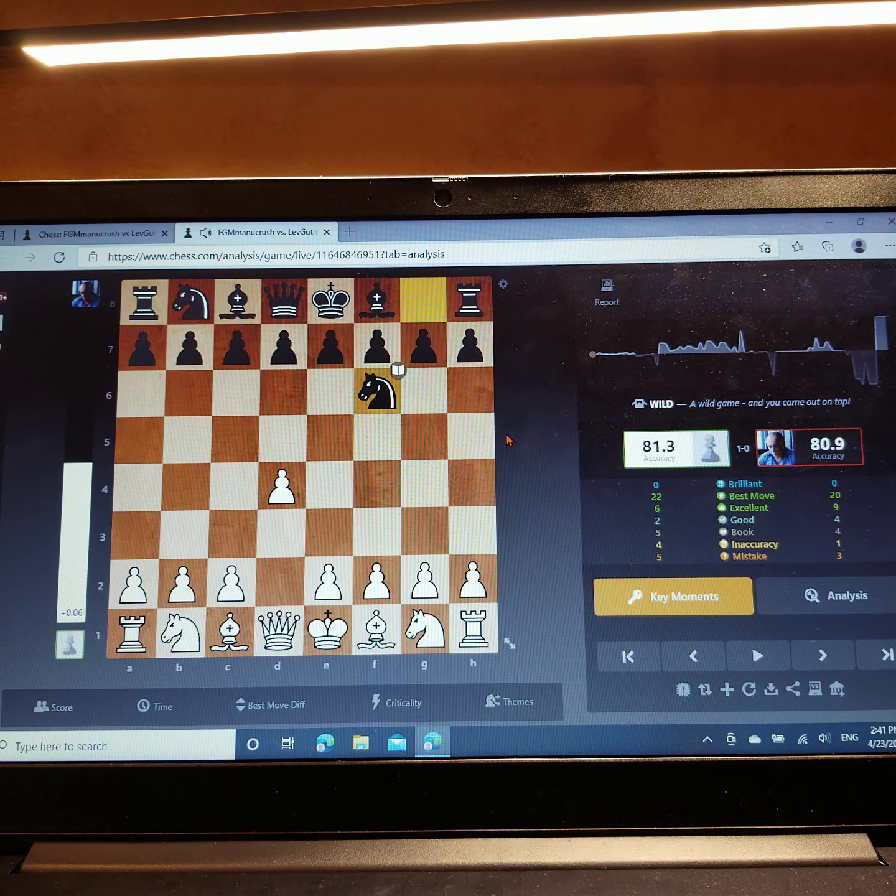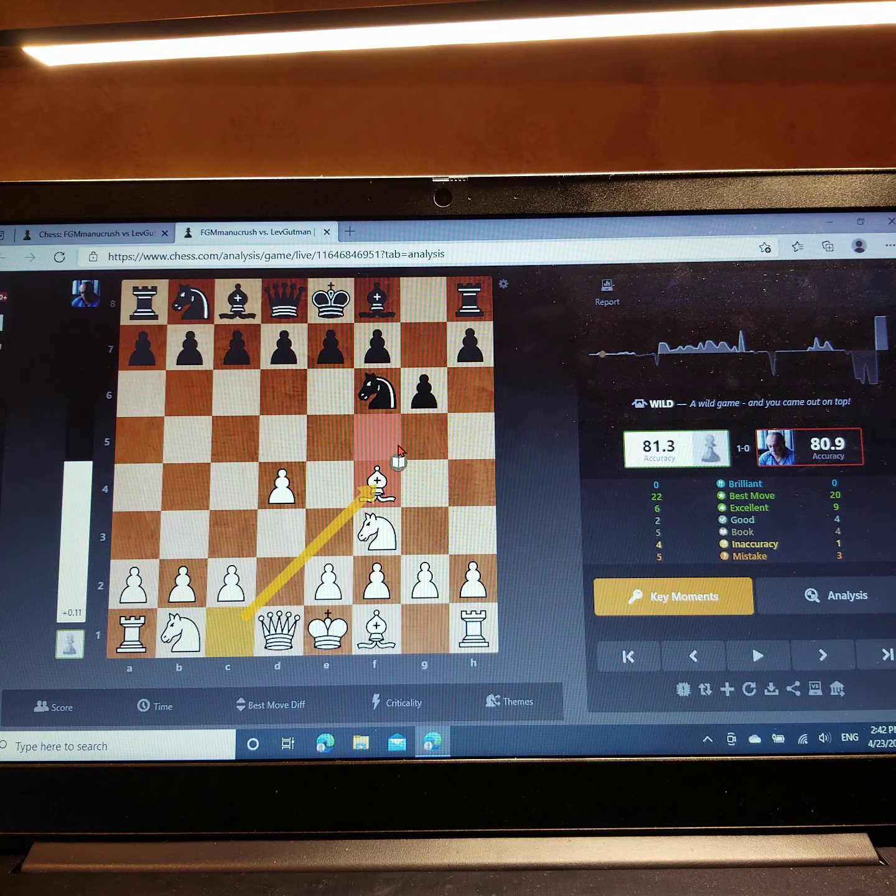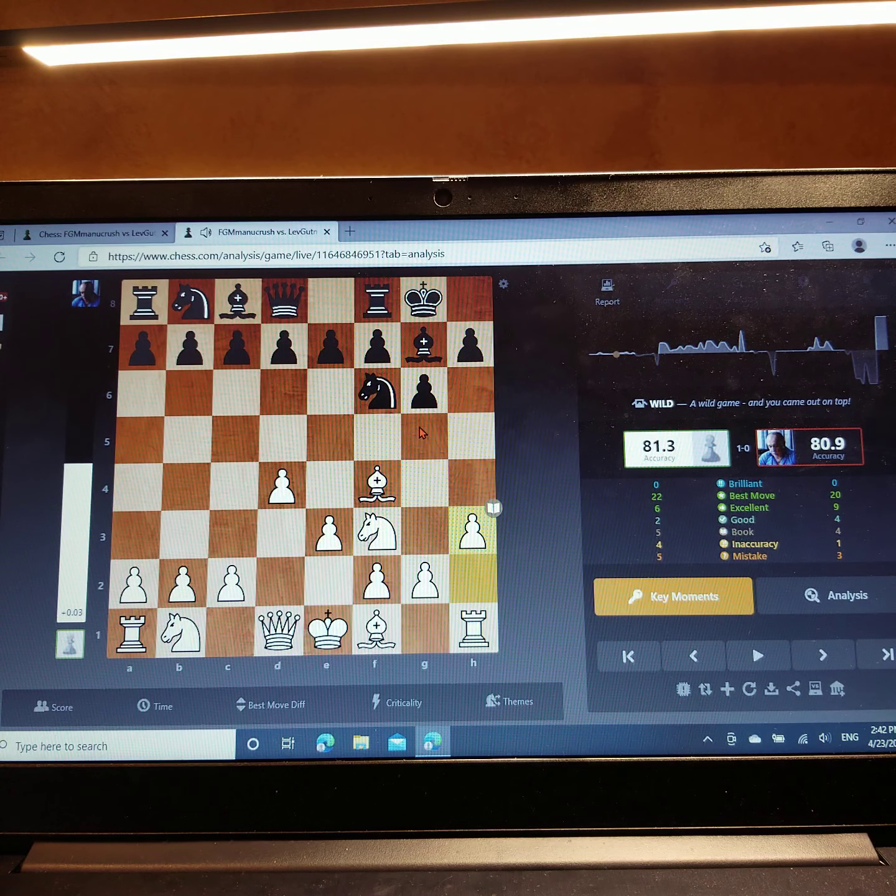d4, knight f6 — getting the knight out to control the center squares. Knight f3, g6 — trying to fianchetto the bishop, like in the last series. Bishop f4, getting my bishop out. It's called the London System, as you already know if you watched the last video. Bishop g7, e3, castles, h3 — with the idea of tucking away the bishop to h2.